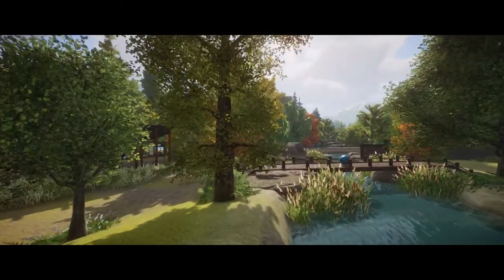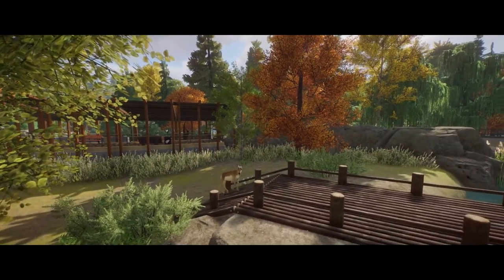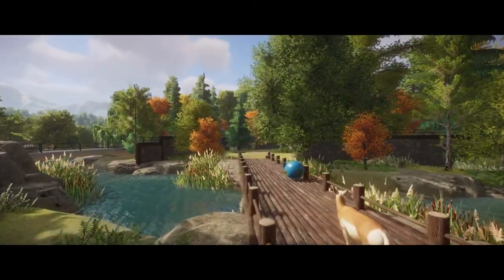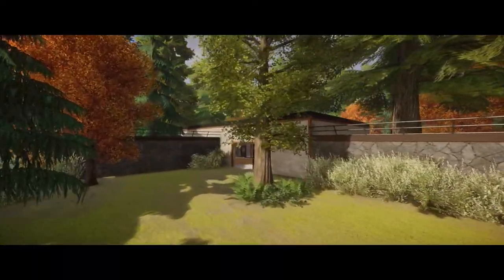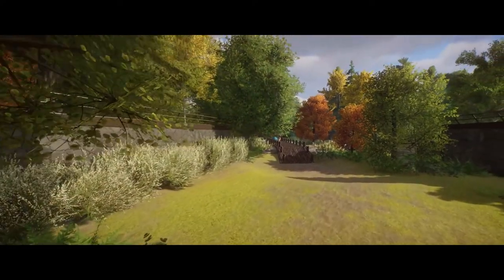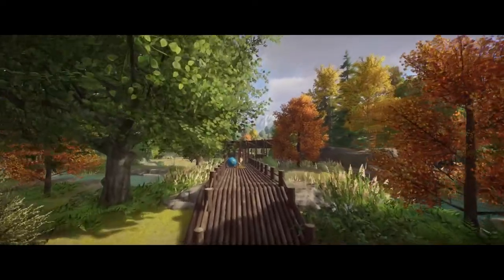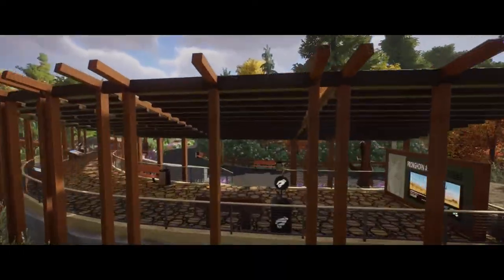My favorite part about this is the bridge for the antelope only. You can see this homie just crossing the bridge back over to some water and then their main little shelter. It's very cool. I love that idea because it just seems unique to me for some reason — but what do I know? Let's keep going.